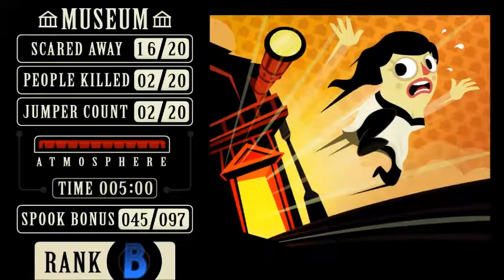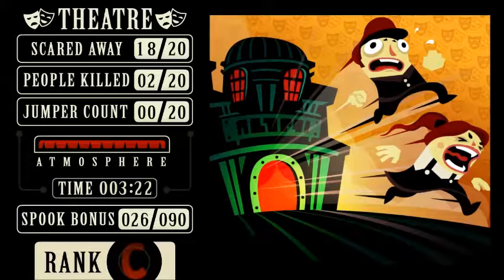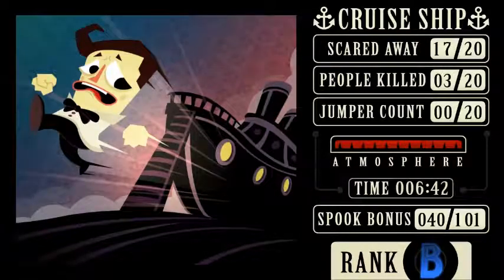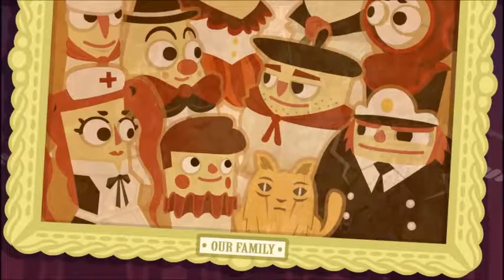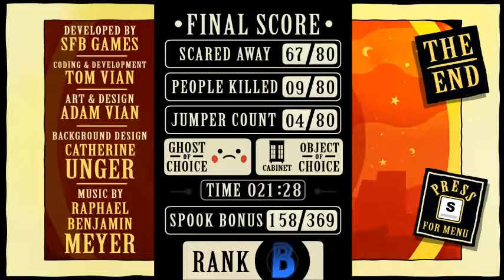So we scared away 16 out of 20 for that area. Two people killed, two people jumped. Scared 18 people and two people killed. Scared 17 people and three people killed. The people that were killed were the ones I got the ghosts for. We got a little family portrait! Aw, they look so happy. Our final score was 67 out of 80 scared away, nine out of 80 killed, and four out of 80 jumped.